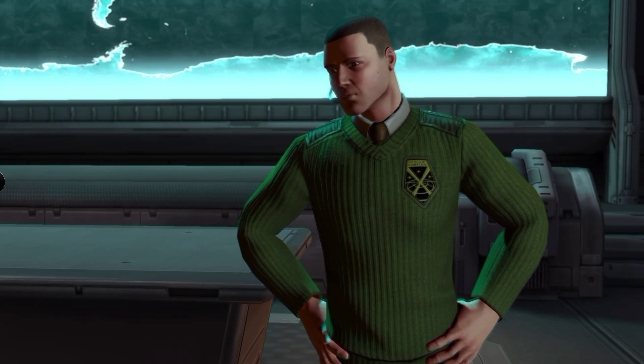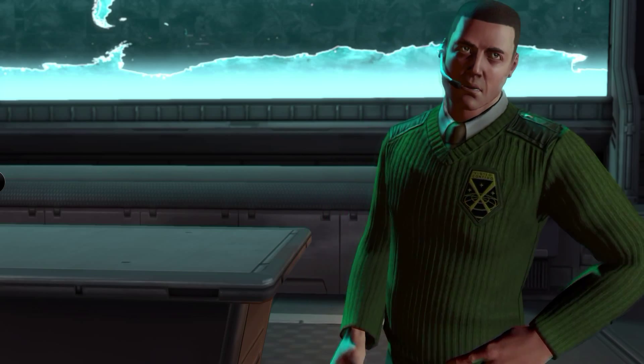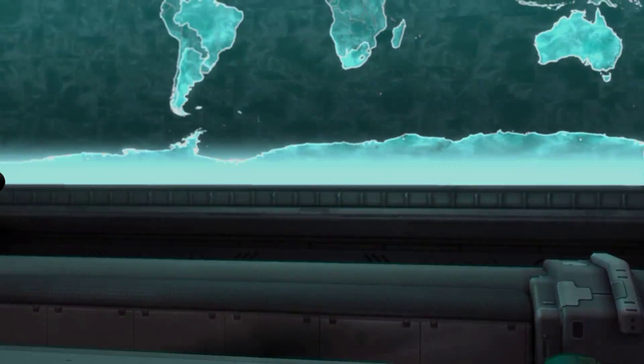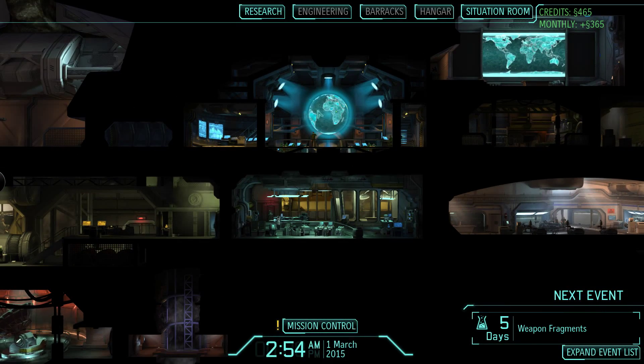The chief engineer has set up a situation room that provides constant monitoring of every member nation in the council. If we allow panic levels to get out of control in any given nation, they'll withdraw and take their funding with them. The council's overall confidence in the XCOM project is shown on the primary meter, which engineering has nicknamed the doom tracker. From mission control we can see the areas where we can place satellites and watch for alien activity.